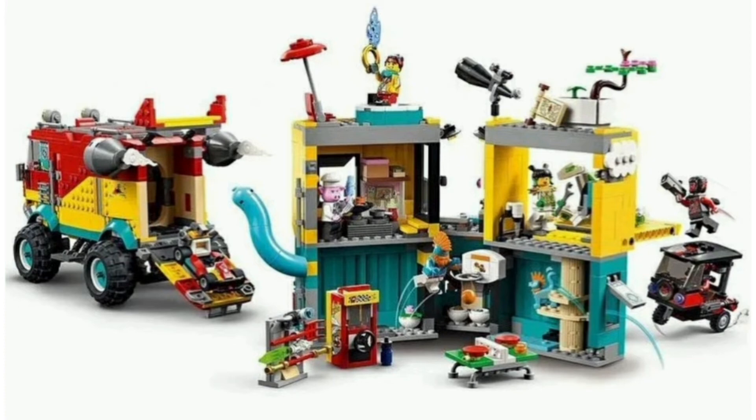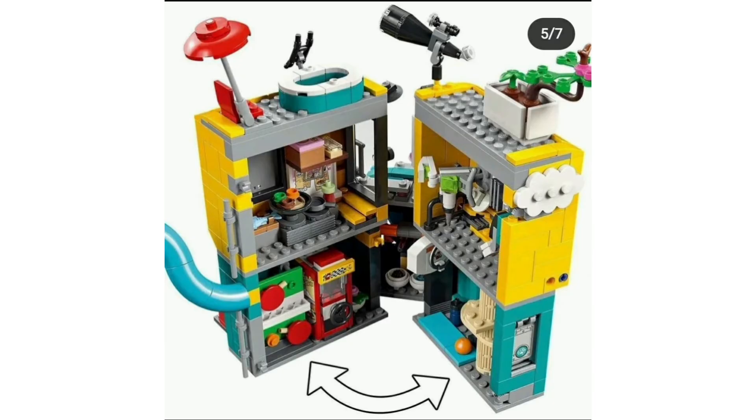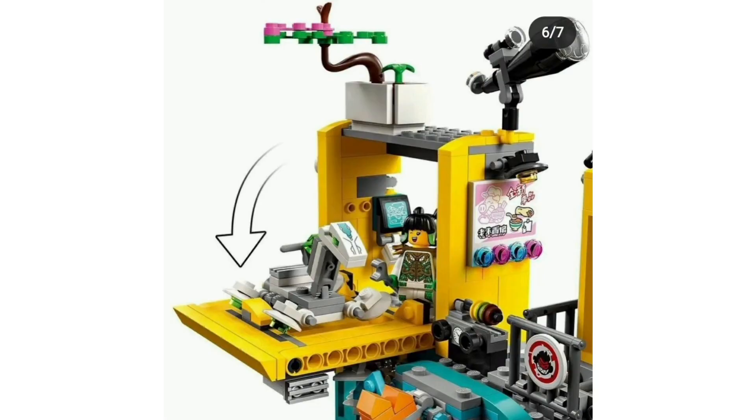We also have the dragon girl — I think she's called May — with her little bike. There's the arcane machine which they got rid of, and MK has muck on his face. Sandy's sort of hot tub is at the top, along with his kitchen — it can all be folded away, which is quite nice. We also have his tea which makes him fall asleep, his bonsai tree, a big telescope, and some ads for the Monkey Kid stuff.